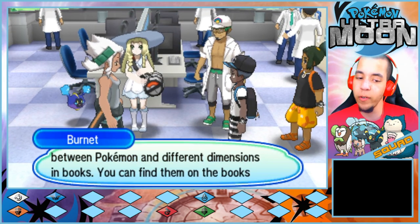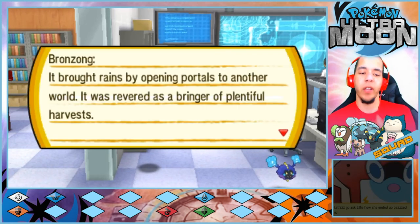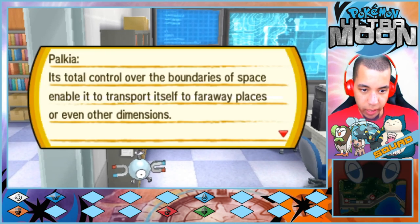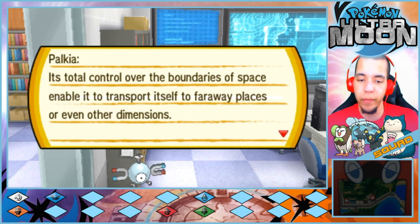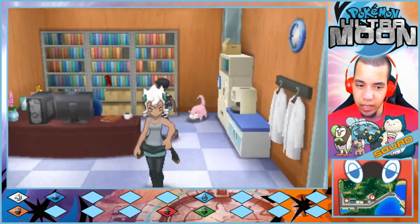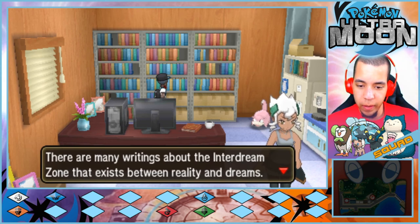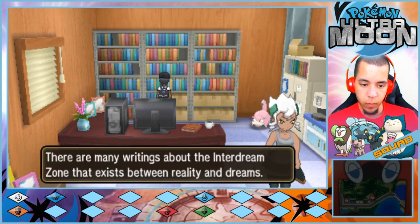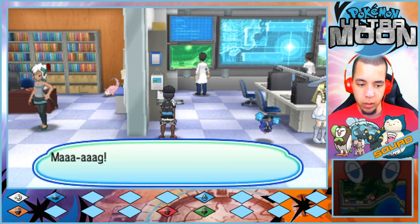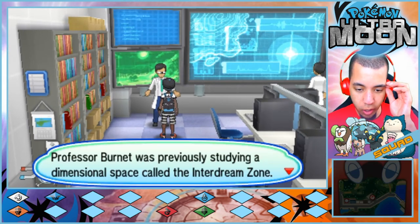Even normal wild Pokemon sometimes attack people, right? But the Pokemon that appeared from the Ultra Wormhole went way beyond that — they were called Ultra Beasts, and they were feared. If the story is to be believed, the Guardian Deities of the islands fought desperately against them. But it's all legends and folktales — it's hard to know how much is true. But I would be very happy if I could somehow unravel the mysteries of the Ultra Wormhole by studying dimensional disturbances. Professor Burnett was previously studying a dimension called the inter-dream zone.